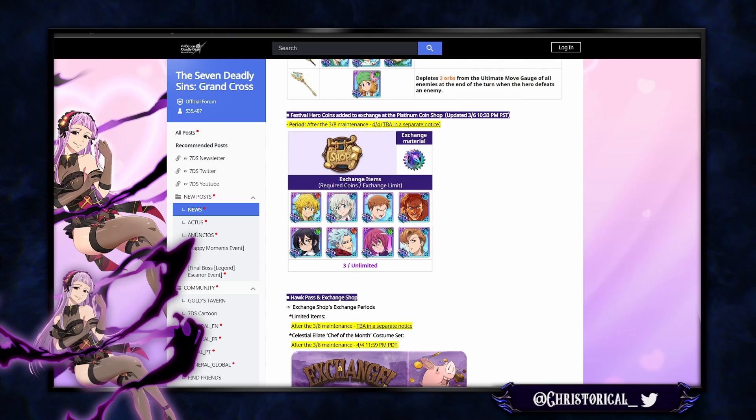You can buy all festival units. About 30 minutes ago King was not on the coin shop list, and everybody that saw the early notes was a little upset. But he is, in fact, going to be in the coin shop. They did mess up and they did correct it — so that's cool. Gem compensation? Probably not.